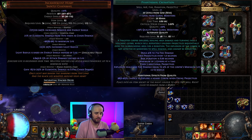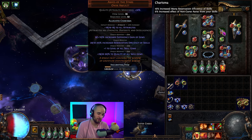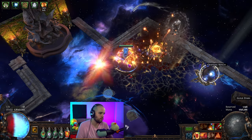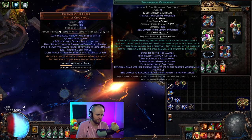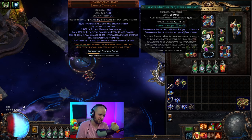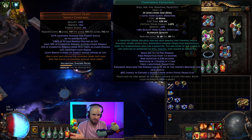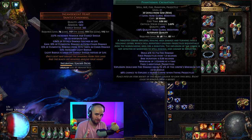The idea here is that because the alt quality on Phantasmal Cremation gives a chance to explode a nearby corpse when firing a projectile — and because we have Ashes of the Stars — we have a 98% chance to explode a nearby corpse when firing projectiles. If I pop up a cremation, you'll see that it's firing a ton of projectiles. Our cremation is firing 8 projectiles per second: 3 additional projectiles base, plus greater multiple projectiles giving 4 additional, so that is 8 total. When I first looked at Phantasmal Cremation early in the league as Ashes of the Stars got popular, I thought it fired one wave of projectiles and this was a 98% chance to explode a corpse every second — I was wrong.